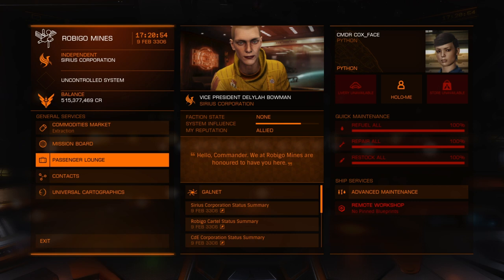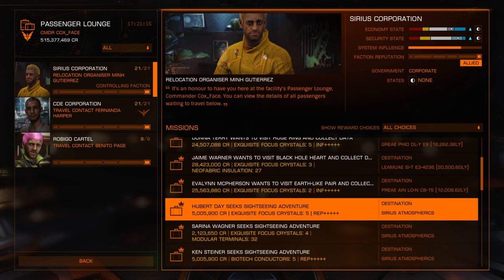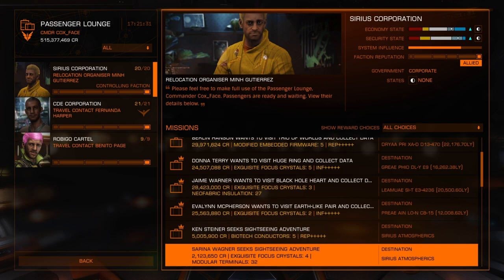Once you have all of your passenger cabins loaded up and you're at the Rubigo Mines Passenger Lounge, we are looking for missions to Serious Atmospherics. Start with the first faction. If you have 5-million-credit missions, grab those first. We always want the lowest grade and lowest amount of space — we have to do Economy 16. There's another 5-million here; if it's 5 million, it's pretty safe to grab it. That's going to be another Economy 16, which is fine.